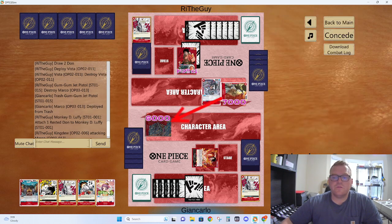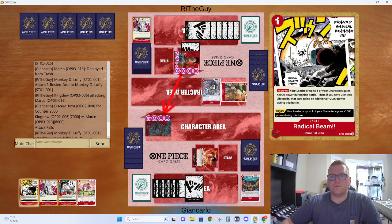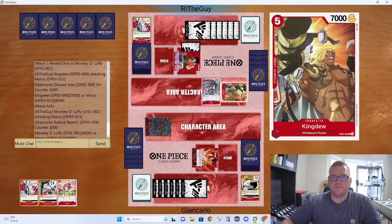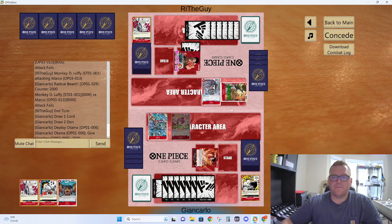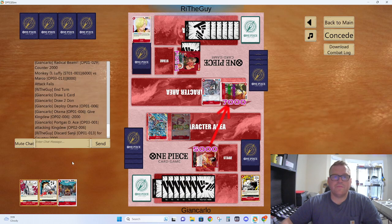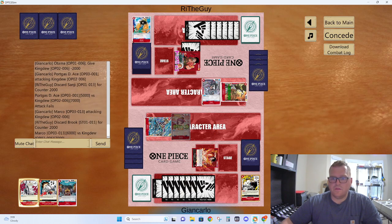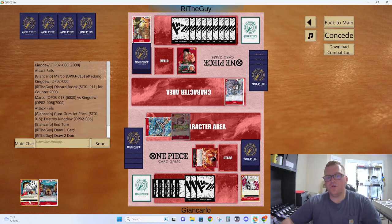Get rid of our Jozu, no block, resolve. Then this will attack — we'll use our Radical Beam. I have to keep this Otama to deal with this. Another Jozu — pretty good. I know it looks rough but we're not too far off in card value. It's not too bad.